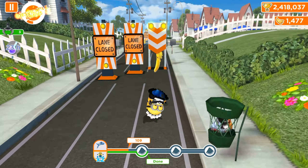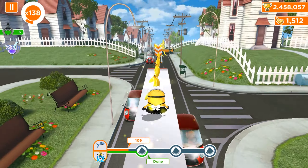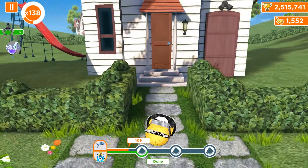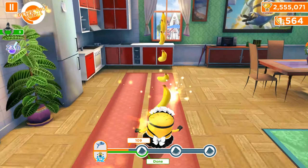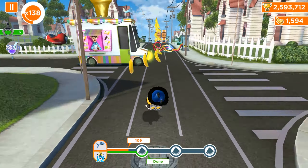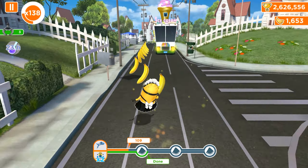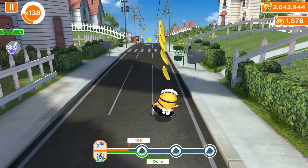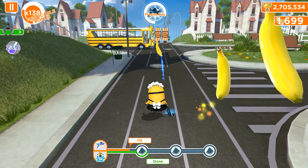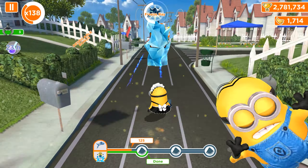We have the Evil Minion which I could activate with tokens, but it gives breakthrough objects that don't count as freeze ray freezes — the task specifically requires the freeze ray. So I don't want to waste tokens. We're going to focus on grabbing only freeze rays and avoid other bonuses like mega minions. I think this freeze ray will be more than enough to complete the first objective.